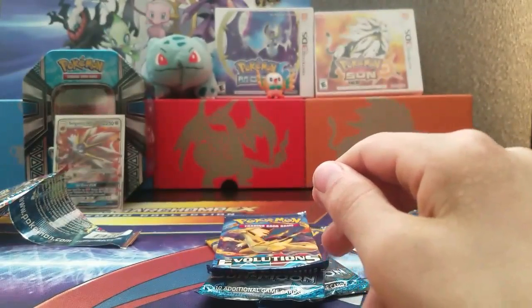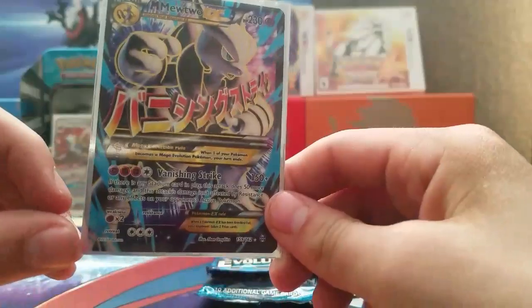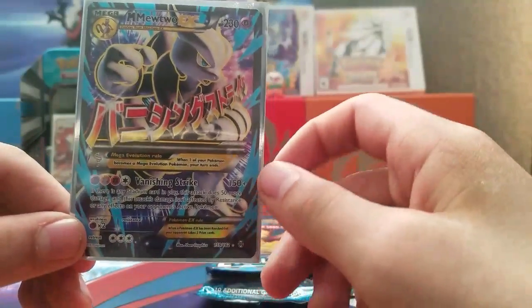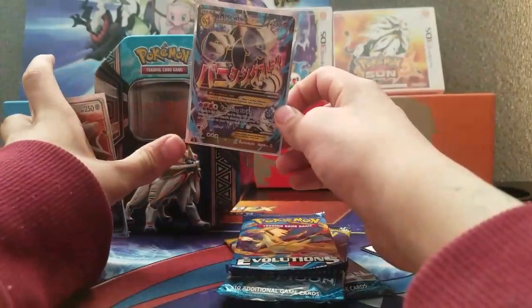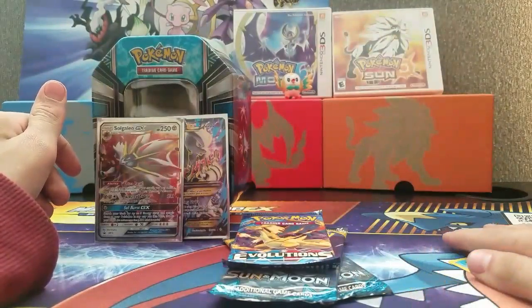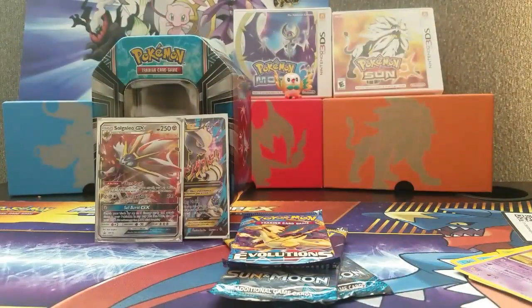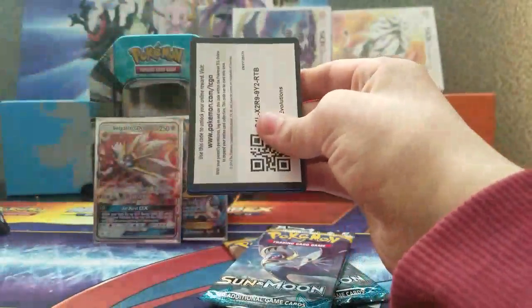That card looks awesome. This card has Vanishing Strike — if there is a stadium card in play, this attack does 50 more damage. I'm very happy about that, yeah that's pretty cool. We're also going to sleeve the Empoleon — is it a reverse rare? Yes.